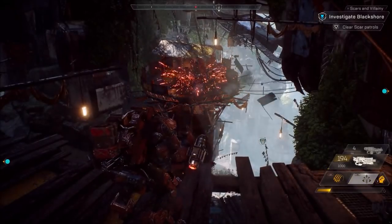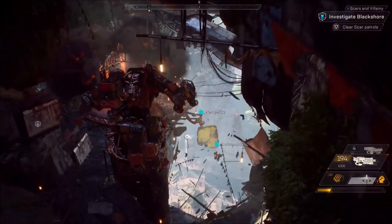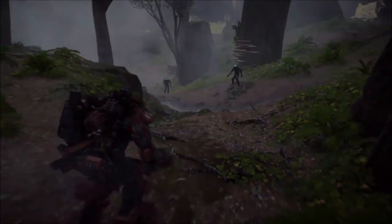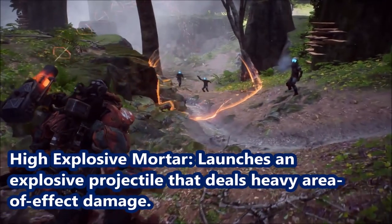Next we move on to the Ordnance Launcher gear — shoulder mounted weapons capable of dishing out insane amounts of damage and firepower. We have High Explosive Mortar, which launches an explosive projectile that deals heavy area of effect damage.